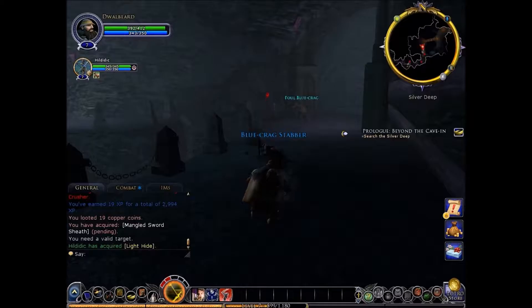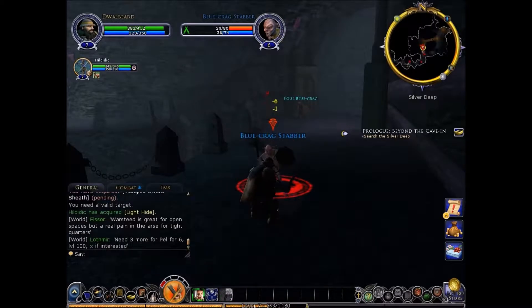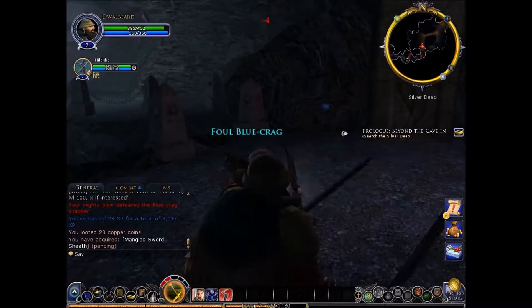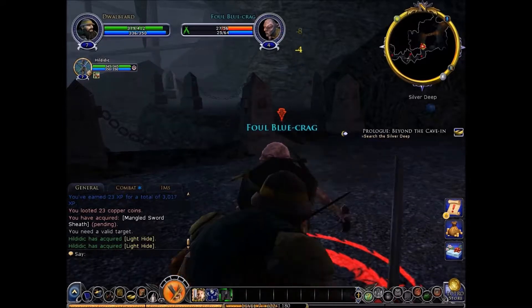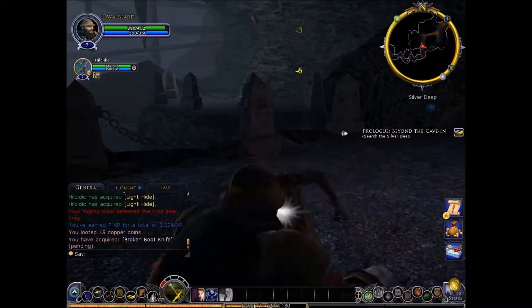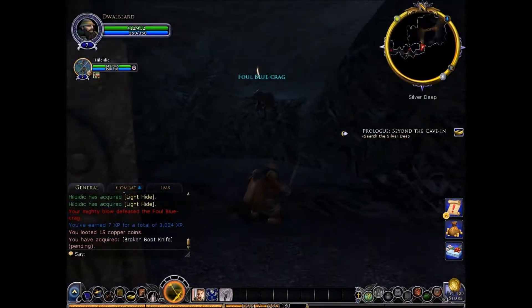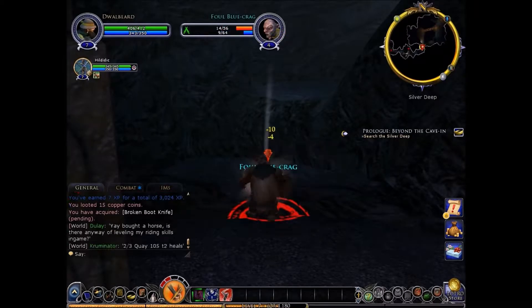Just one-shotting these poor kittens. Get him — savage strikes. Let's finish off this goblin here. Boom, got him. Now we just have to head through here. Another goblin. Hey, some punks. Come on, goblin, let's go. Why are they called blue crags? Just call them goblins. That's what Onar called them.